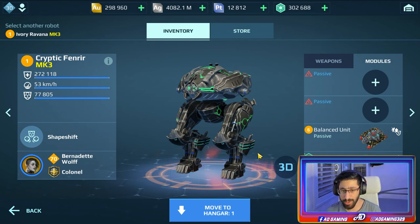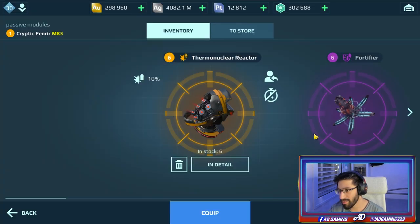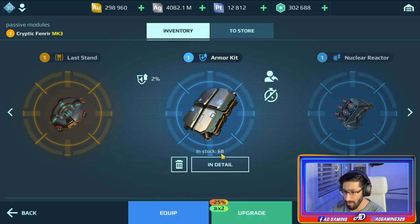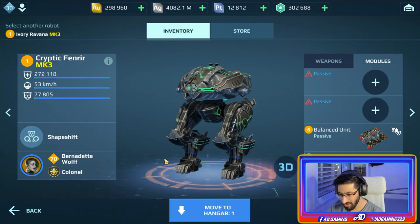If you don't have these premium modules, you can use heavy armor for extra durability. But if you don't even have heavy armor, you can use the regular armor kit - three of them. Even at level one, it's 2% each, so three gives you 6%. You can also use extra damage modules, but remember the Fenrir is a tank, so you need extra durability.